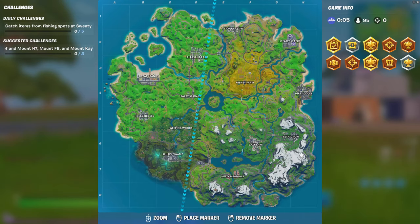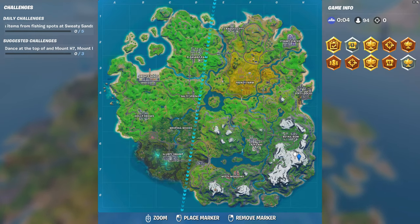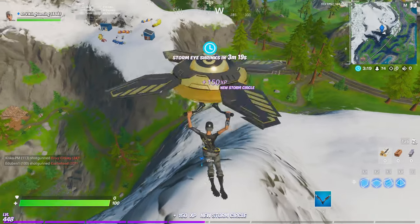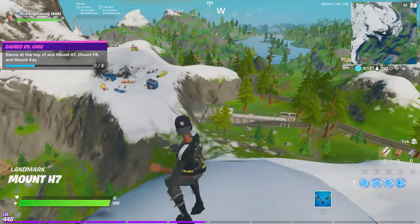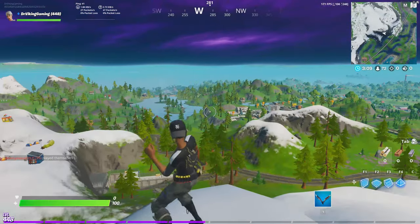For the first location, down in the bottom right hand side, you're going to find the location for Mount H7. If you head with me down here to the blue marker, you will see that this is the first stop that you need to knock out to gain the XP for this part of the challenge. The fishing emote — absolute fire for Mount H7.